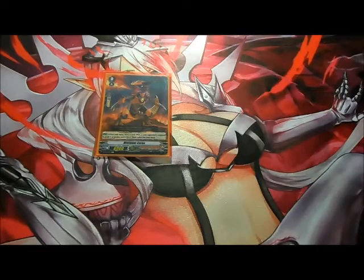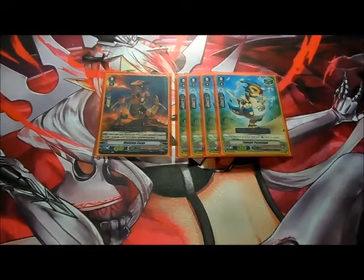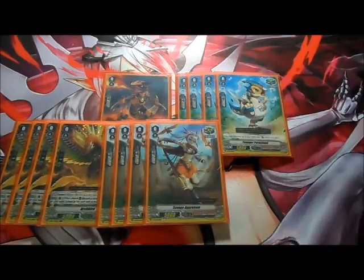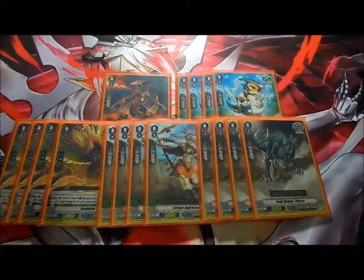The trigger lineup for me is gonna be a rainbow variant because I don't have that many front triggers, critical triggers, draws, or heals at the moment. For my heals I'm playing four heals — Youngster's Parasound. Four draw PGs which is Arch Bird. Four Savage Aggressor for criticals. And four Pack Dragon Tiny Rex for my front triggers.